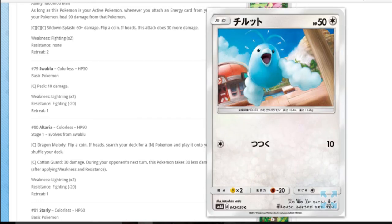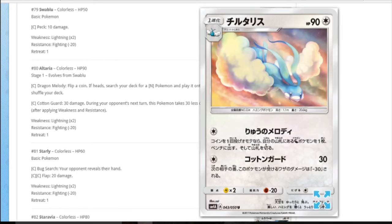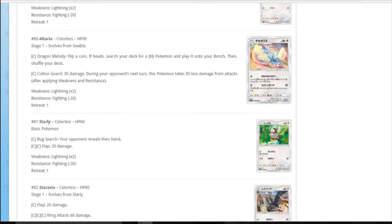Swablu evolves into Altaria - it's got 50 HP, the most defence Swablu I've ever had. Dragon Melody: flip a coin, if heads search your deck for a Dragon Pokemon and play it on your bench. So on a coin flip you get any Dragon Pokemon on your bench - that's actually funny. Upsettingly the best Dragon Pokemon is probably Kommo-o. It's going to need to be a stage two to make it worthwhile. If and when Gardevoir stops being the best deck in format, you could put Noivern GX on the bench. But you might as well just dump down a Noibat and evolve that.